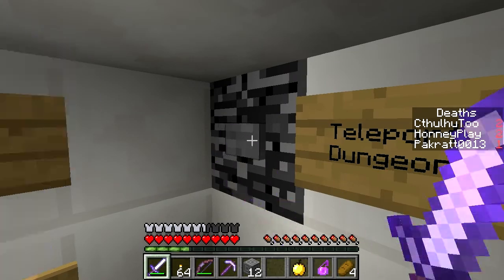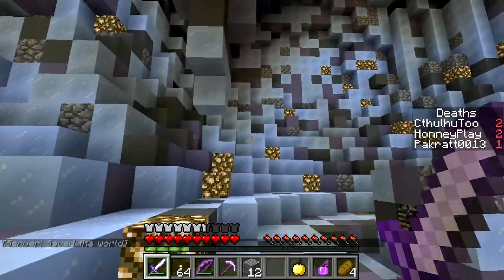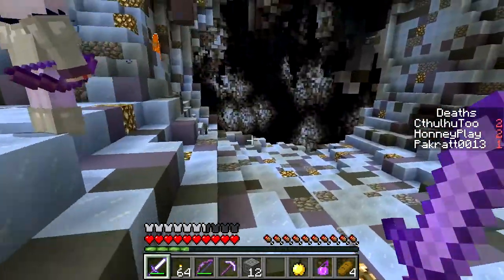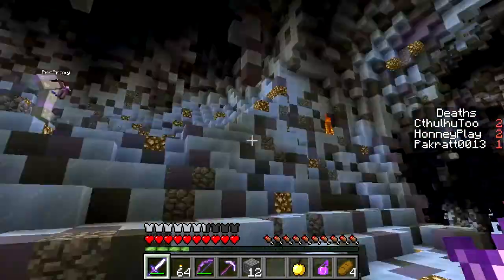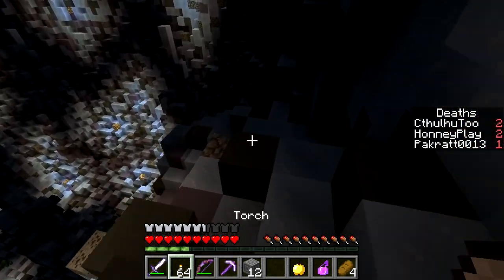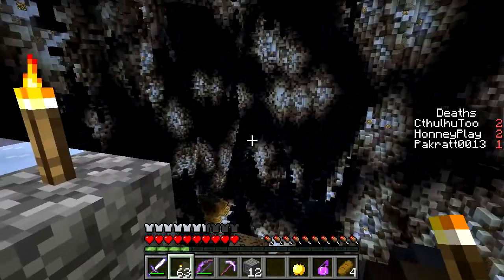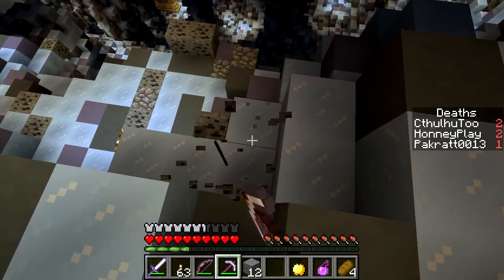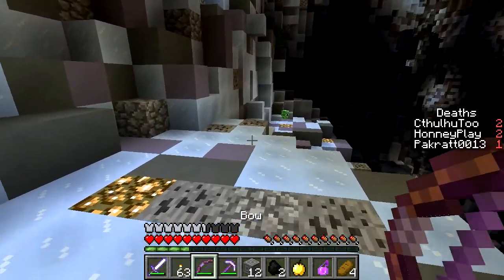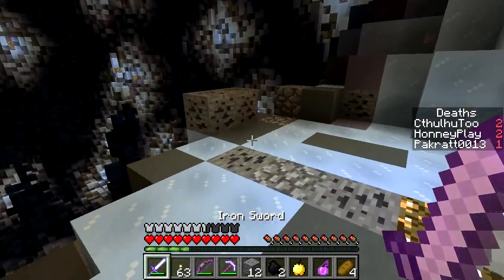Oh whoa, here's all the cobble we'll ever need! Interesting. So what do we got going on here? I totally didn't forget chests or torches, but who needs those — everyone else can worry about lighting up while you're stealing everything. There's some cool thing down at the bottom there. Oh hey, there's coal here! I feel like we're gonna be following the glowstone path.